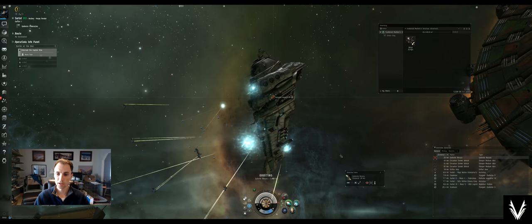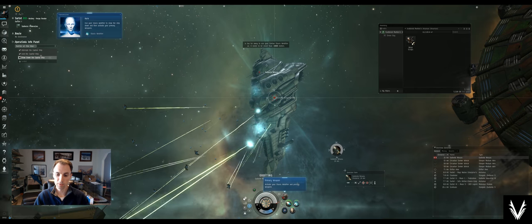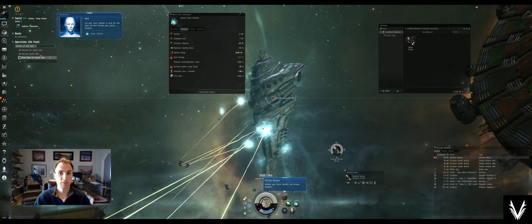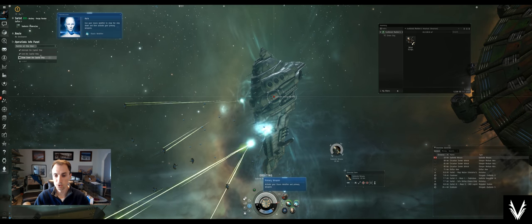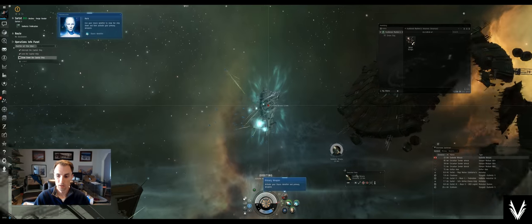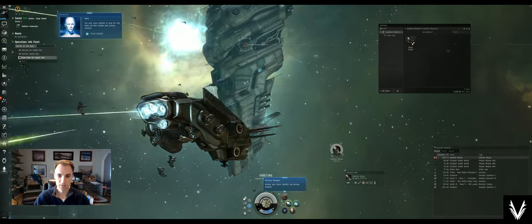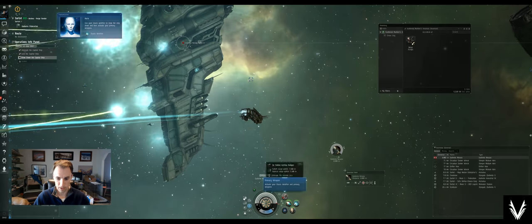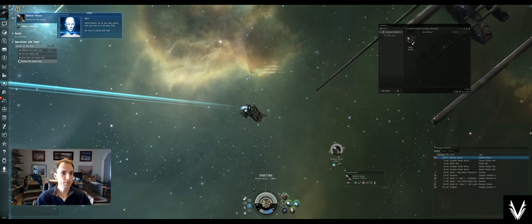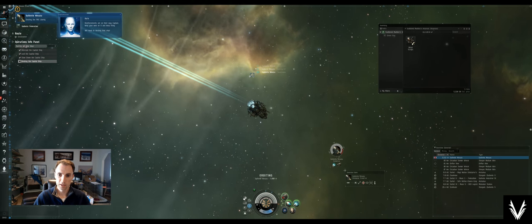Use your stasis webifier to slow the ship down and prevent it from escaping your primary weapons. I can't use my webifier at this range — the optimal range is 10 kilometers, so I need to be within 10 kilometers in order to use the web on it. My little shots are hitting for 8 and 13. While I'm circling this ship, you'll notice there's a little word after the damage that comes up.